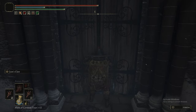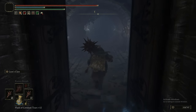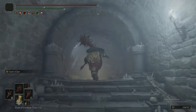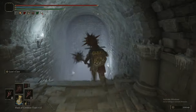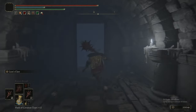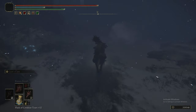We're at the Snowfield Catacombs — this is actually the final Imp Catacomb in the whole game. We're going to grab a couple more items outside before going in, just to wrap up the exterior area first.